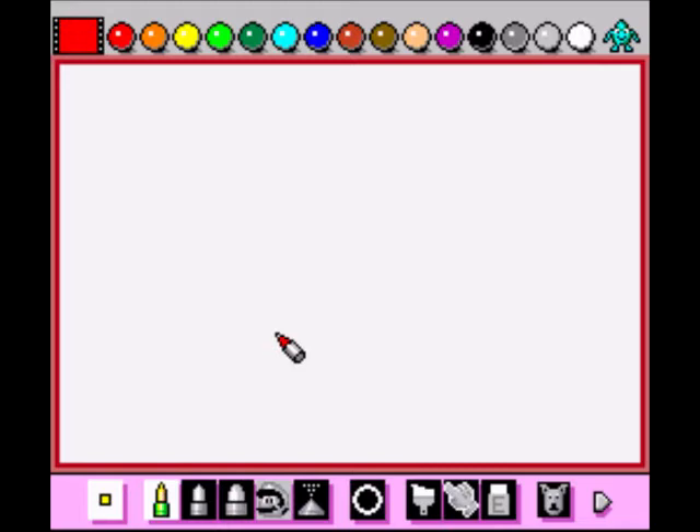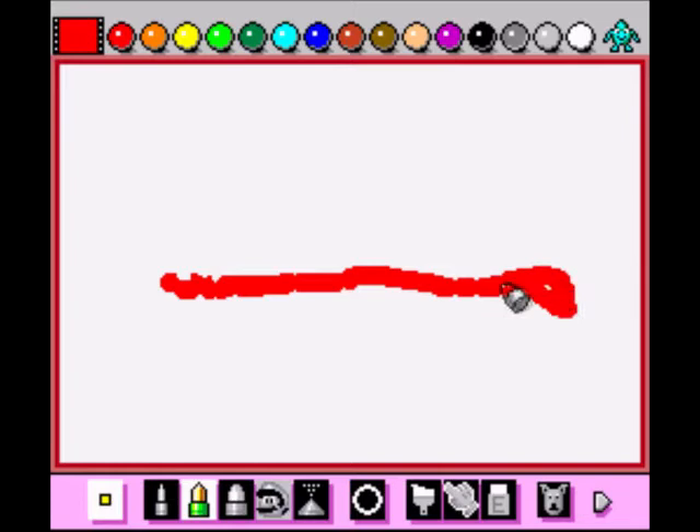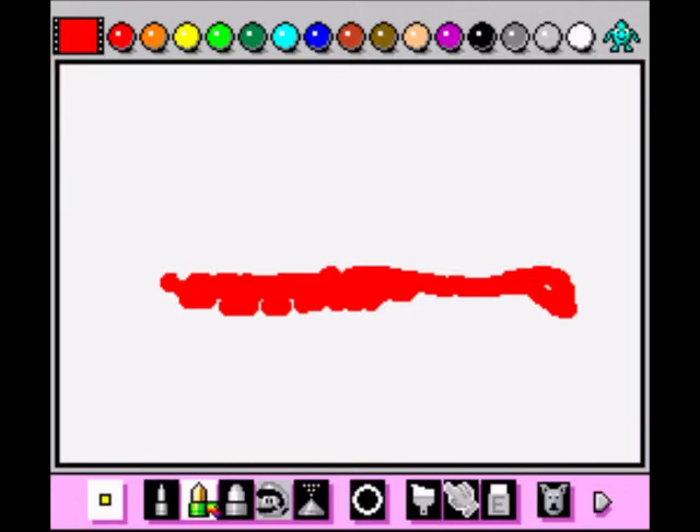We can paint stuff, we've got a drawing program here. Not exactly Deluxe Paint, is it? I used to have Deluxe Paint for my Amiga. This is aimed at kids isn't it. Let's draw something. Oh, that's no good is it. Here we go, oh isn't that nice. I don't know what I'm gonna draw but here we go.